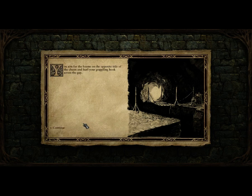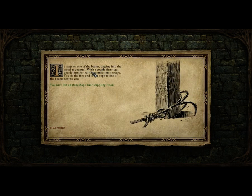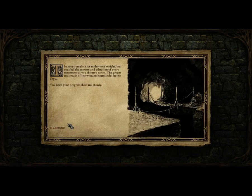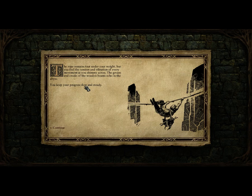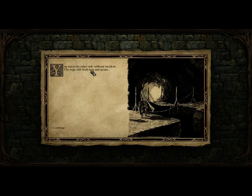Let's try tossing a grappling hook - aim for the beams on the opposite side of the chasm and hurl your grappling hook across the gap. It snags on one of the beams, digging into the wood as you pull. With a couple of firm tugs, you determine that the connection is secure. You tie the free end of the rope to one of the beams next to you. Lost the grap-rope and grappling hook. Let's shimmy across the chasm. The rope remains taut under your weight, but you feel the tension and vibration of every movement. The groans and creaks of the wooden beams echo in the abyss. You keep your progress slow and steady. You reach the other side without incident.